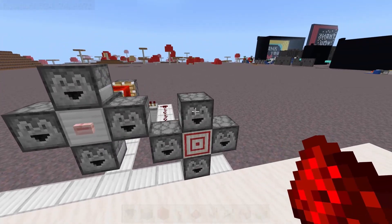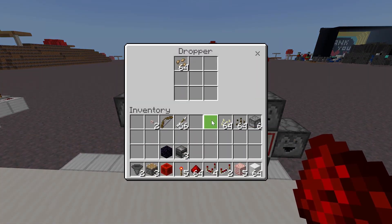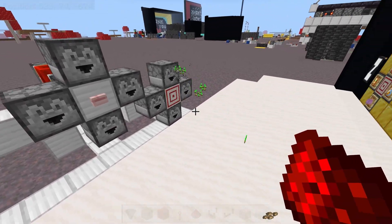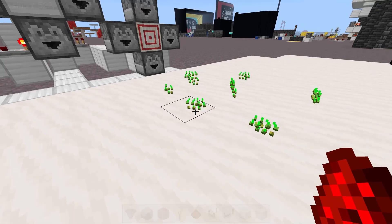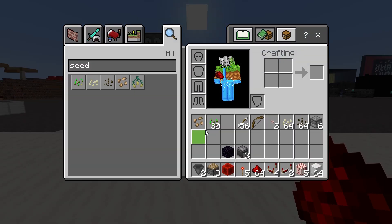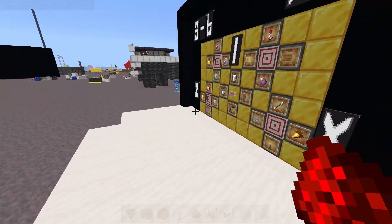Before we move on to how to build the other cells, let's stock this just to make sure that it works and make sure we built everything correctly. Since we left eight items in the hoppers in the back, we should get one item out of the center cell and 30 items out of the cell on the right. It's always good to test stuff as you go so that you don't end up building an entire machine and realize that part of it doesn't work. Sure enough, we got one item and 30 items — it works. Now time to build the other cells.